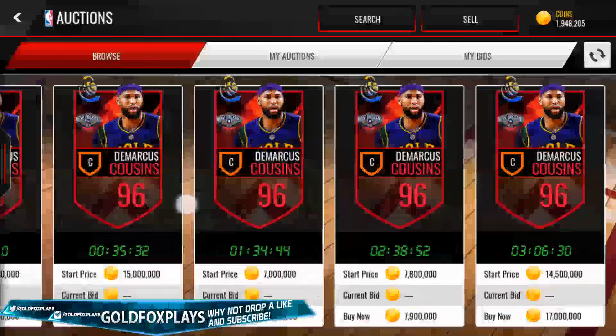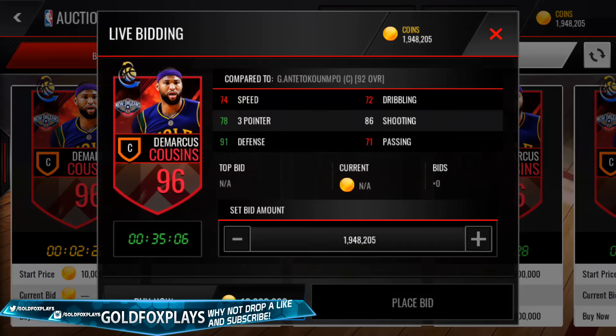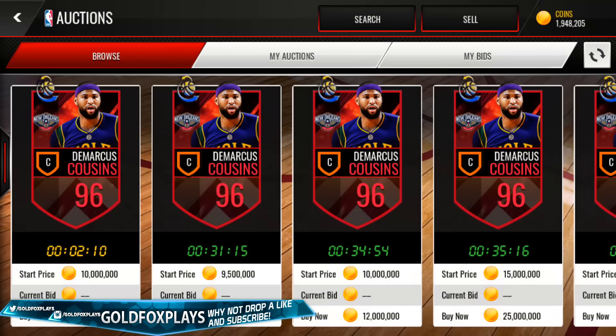There are a lot on the Auction House, which I'm pretty surprised about. There's not that many 92s because that was limited time — this is the 96 hero. You can see his stats; he's the center of the defensive line, which is kind of weird because Karl-Anthony Towns just came out. If we pull him I will go literally insane. You can also see the 92 Demarcus Cousins — there's only one of him for 7 million coins.